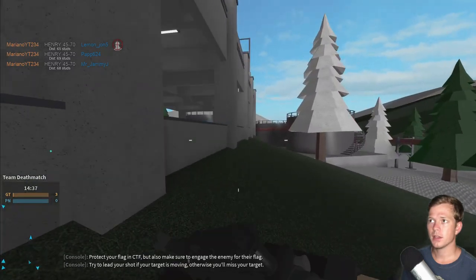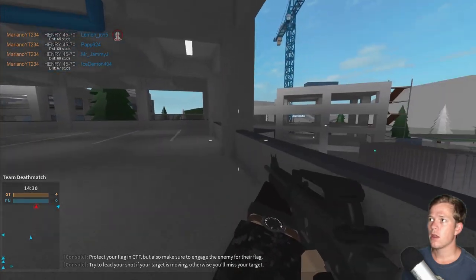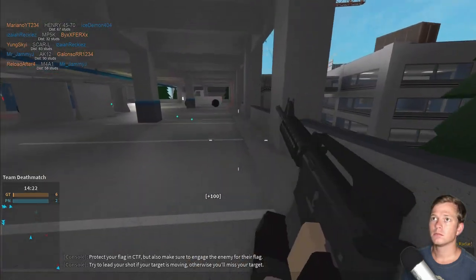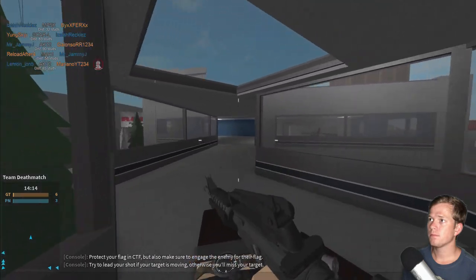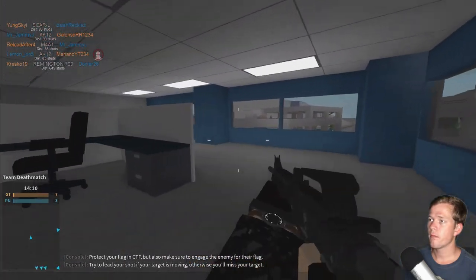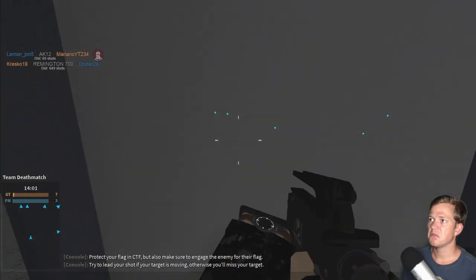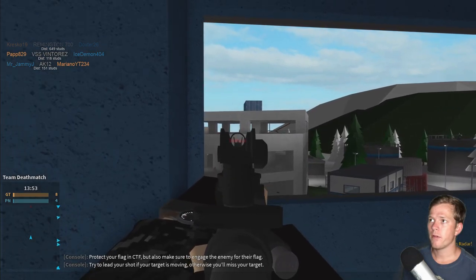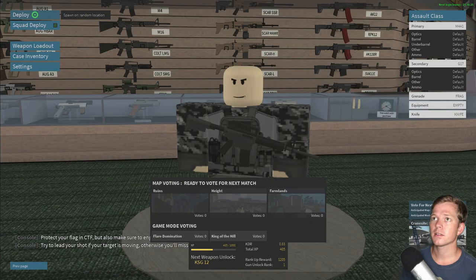Here we go, alright. So a bit of an outdoorsy sort of map here. Got a parking garage, chillin' in here. I wonder if you can use the elevator — no elevators, okay, good to know. Oh, I got sniped — I thought he shot me through the wall or something.